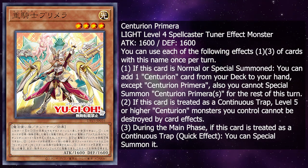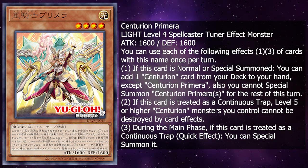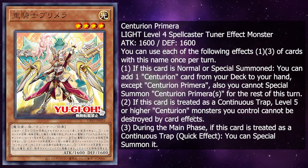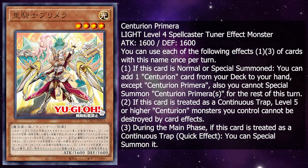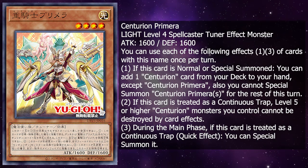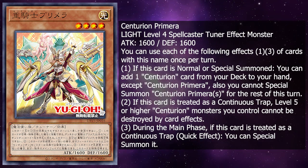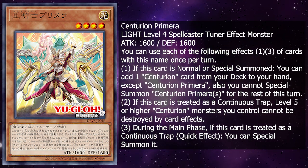If this card is treated as a continuous trap, level 5 or higher Centurion monsters you control cannot be destroyed by card effects. And during your main phase, if this card is treated as a continuous trap card, quick effect, you can special summon it. Being able to swap between trap and monster is very useful, and I definitely want to know what this deck's actual gimmick is — I'm definitely seeing it, but I hope the others have a hard stride along.